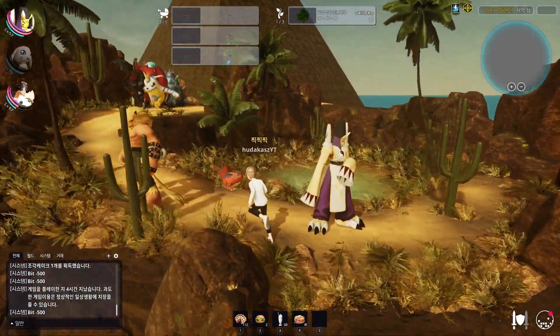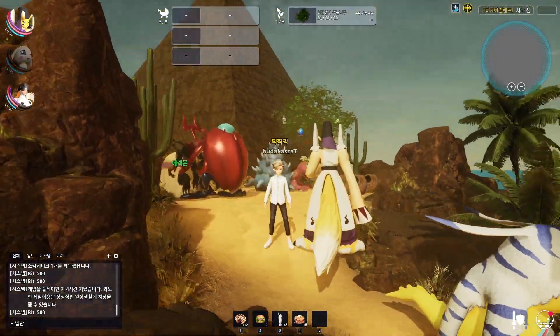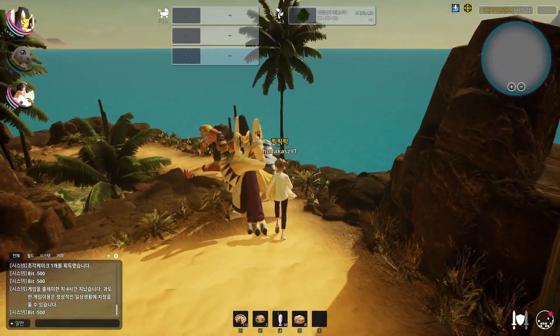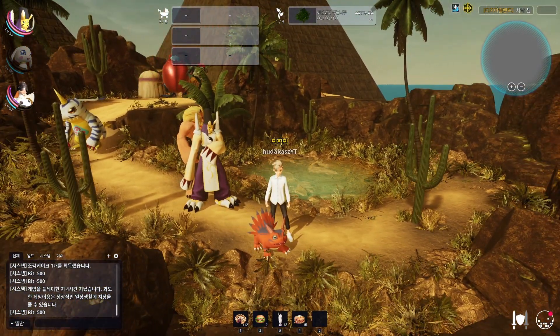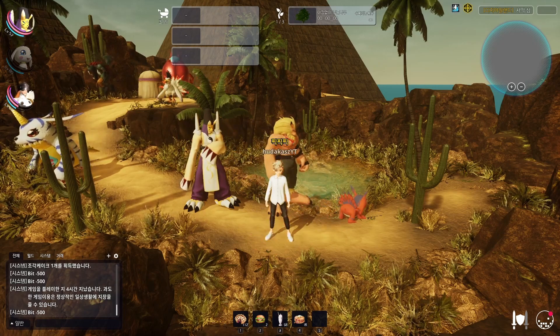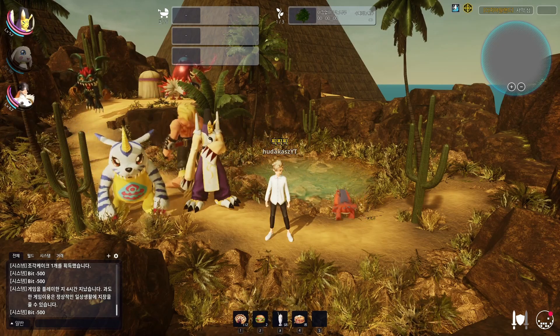In terms of the island where you hatch Digimon, it is random what setting you get. You can get a pyramid, an ice landscape, or a garbage landscape — there's no way to choose which one you get unfortunately. So what you get is what you're stuck with. They'll probably add that to the cash shop in future, because right now there's no way to choose which location setting you actually want.